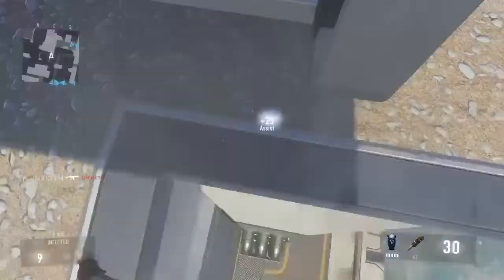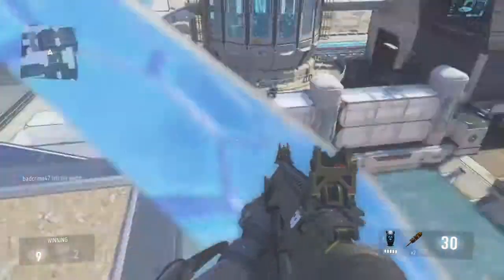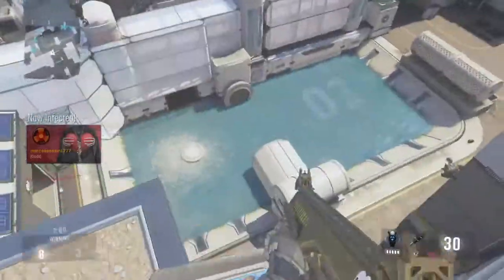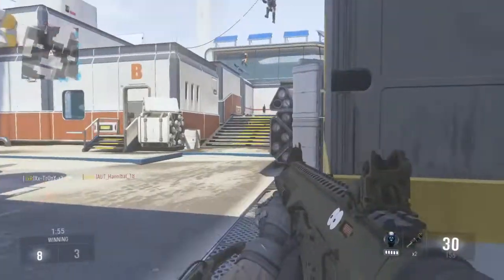You can jump onto this ledge here and if you crouch, you can be in the satellite basically. If you keep jumping, they won't be able to get infected. They won't be able to throw a spike drain on it.